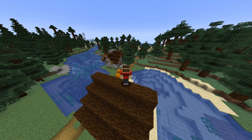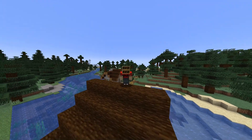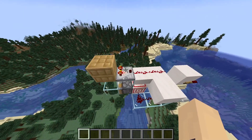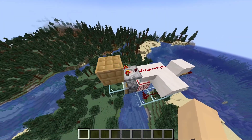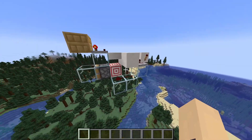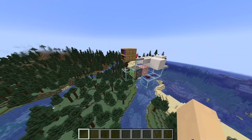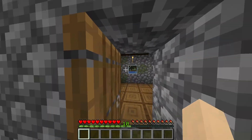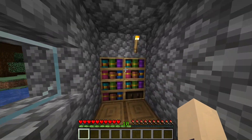The new chiseled bookshelves are an amazing tool, but what makes them even more amazing is the new combination locks. To make a combination lock, you need to have a comparator behind the chiseled bookshelf which leads to a redstone torch, which goes into a flip-flop that activates the door system and then opens the block. It's quite simple — now you have a combination lock that nobody knows about, and you can hide it under your friend's base.